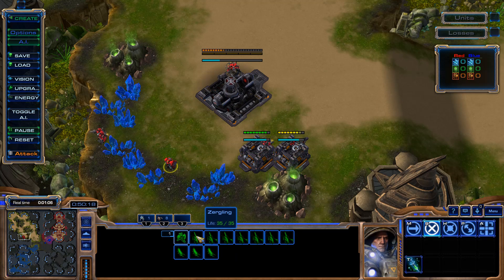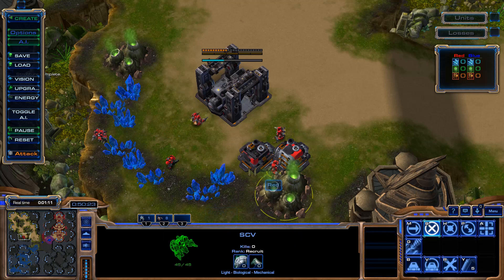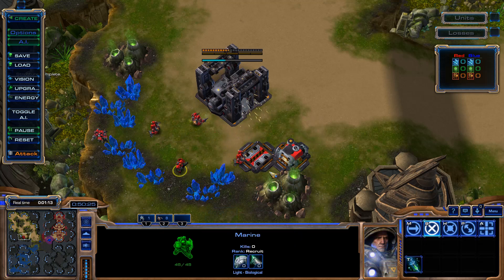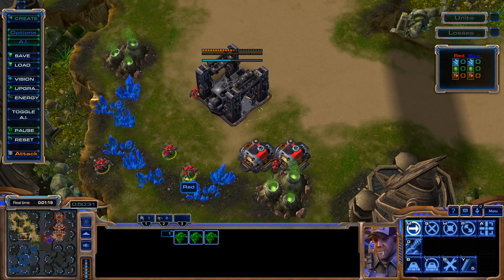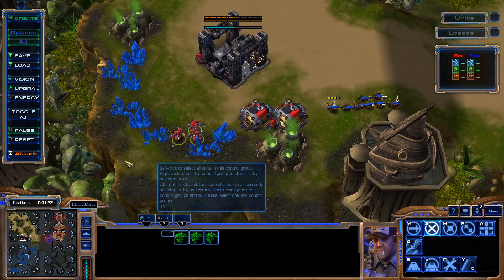For example, I'll try to defend a newly built base from Zerglings. I've constructed two supply depots next to the geyser, and I can calmly open the Terran doors, let the marine enter the foxhole, and close the door behind him. The SCVs are in danger, but the marine is constantly firing at the enemy.